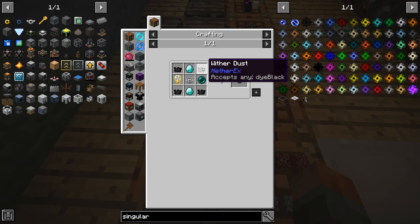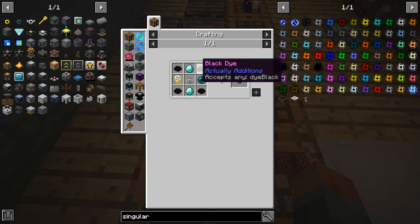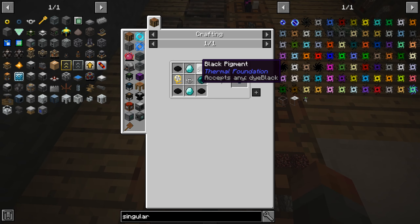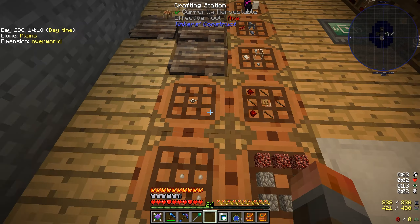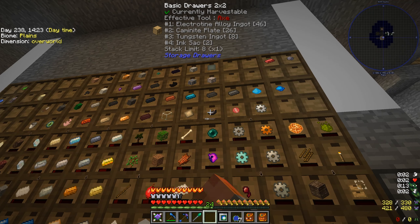We want to get a golden lasso for a squid. Get some black stuff of various kinds — a couple of diamonds and probably ink sacks. So one, two, three, four — out of ink sacks. Well, I know where we can get more.